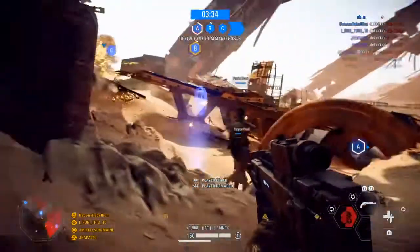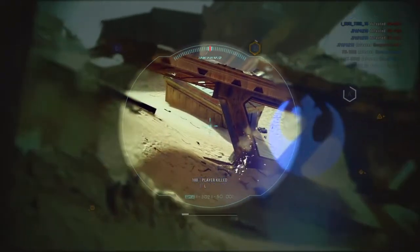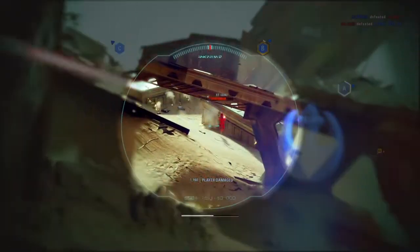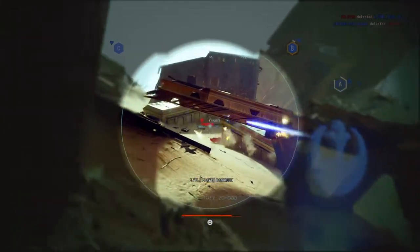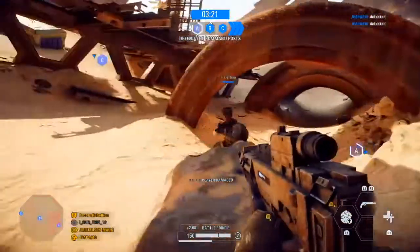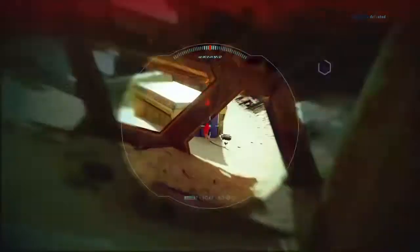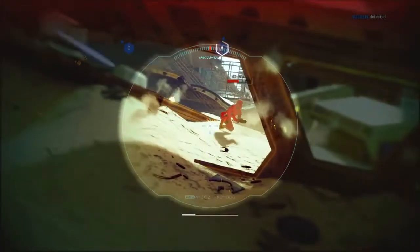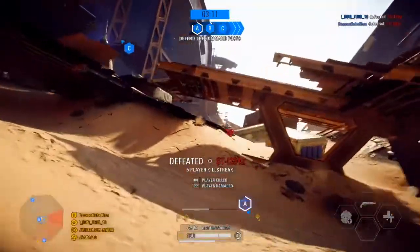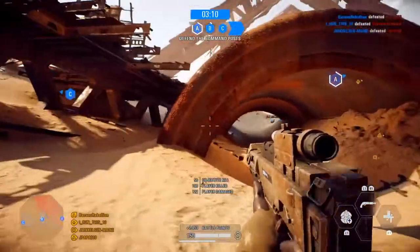Now, unlike the T-21, which was sort of obvious as to what gun was used to build it, the weapon used to create the EL-16s is not quite as obvious upon first inspection. Both of these blasters are located in the Assault Class in Battlefront II, with the EL-16 variant specifically given as the starting blaster for the resistance assaults, while the HFE variant can be used on any map by any faction.